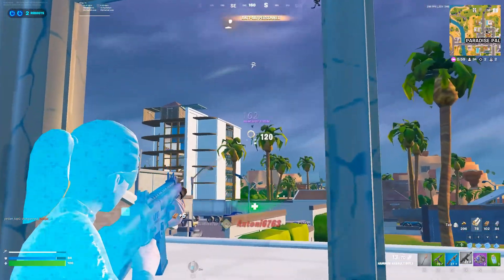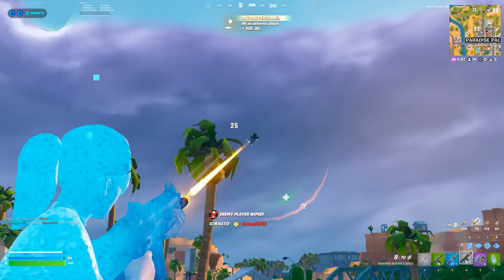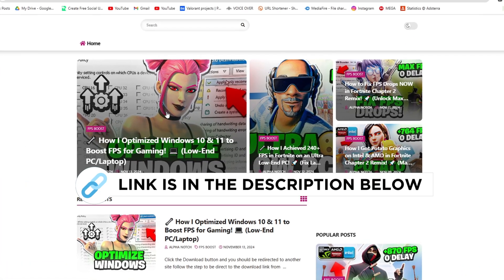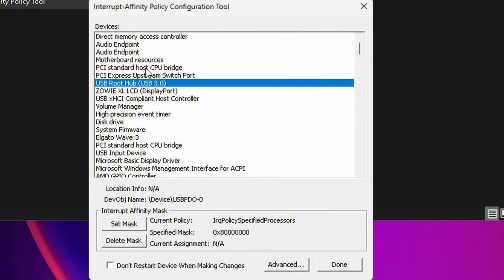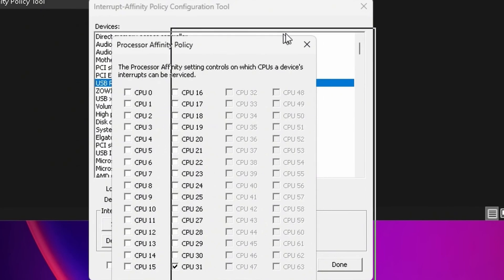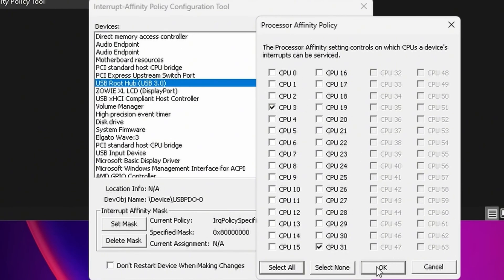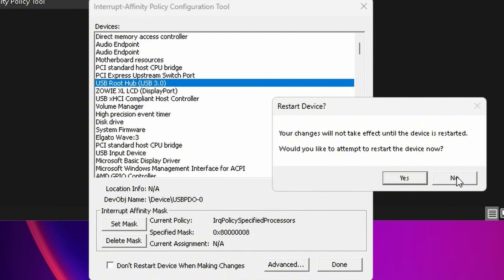Next is a tool called Interrupt Affinity Policy Tool — run it as admin. You can find it on my official website through the link in the description. This tool binds specific cores to specific parts of your machine. For root hubs — that's your mouse, keyboard, and everything else plugged in — set a mask and put it on core three (not zero, one, or two, as those are system cores). Hit OK, and when it asks to restart, hit No.